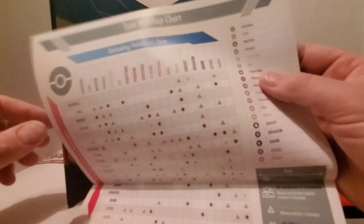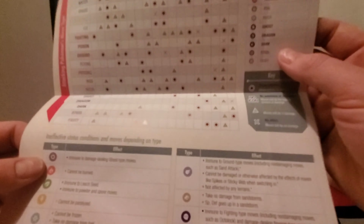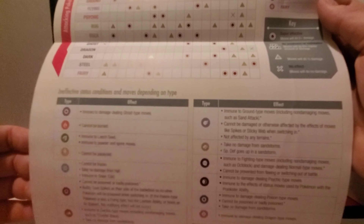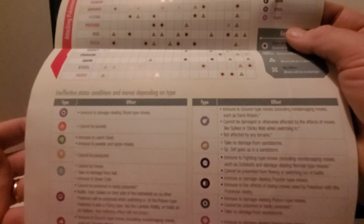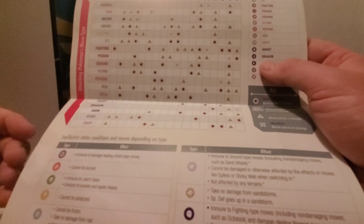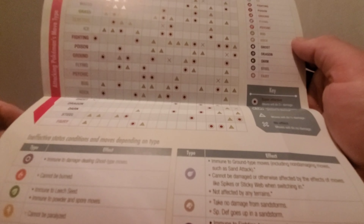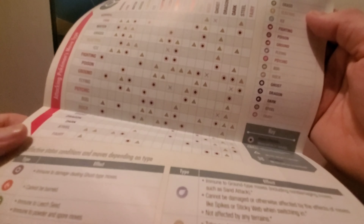On the back of the poster we have a type matchup chart, because everybody needs a type matchup chart. The cool thing with Pokemon Sword and Shield is that it repeats from Sun and Moon and Ultra Sun and Ultra Moon — after you battle a Pokemon, on your next encounter you'll actually see if your attacks are effective against it or not. A lot of people feel that's a little hand-holdy, but I personally like it because it takes a lot of guesswork out. This chart is always nice to have when building your team.